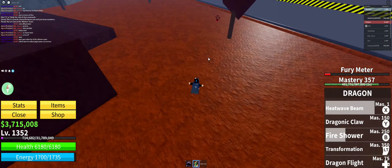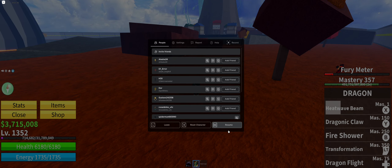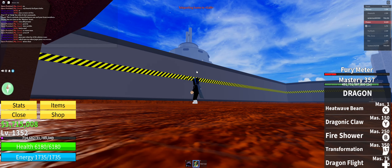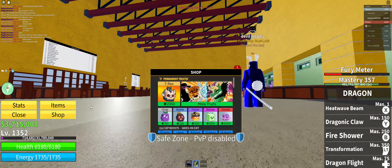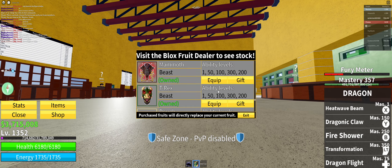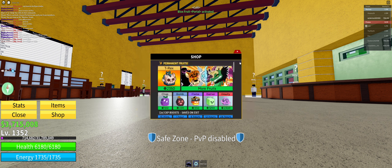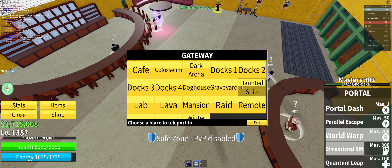So those were the abilities. Now I'm gonna go back to C1 to show you how you can change your dragon color. It takes different mastery levels to unlock each color but it's actually pretty easy. Let me get to C1 first — I'll teleport to Dox 2.